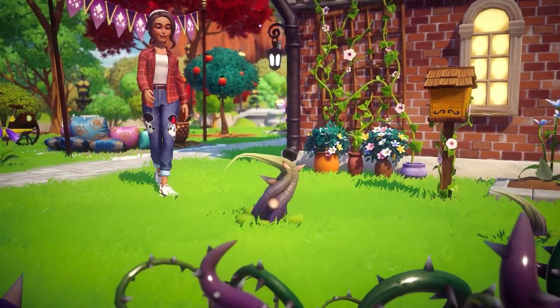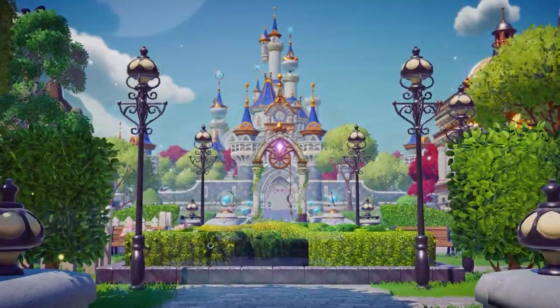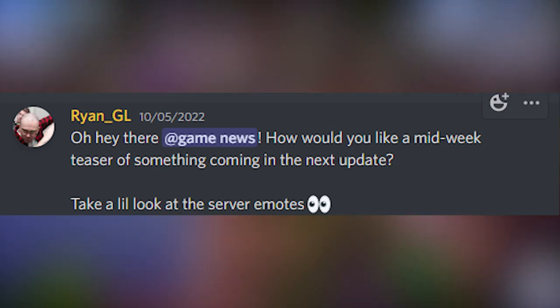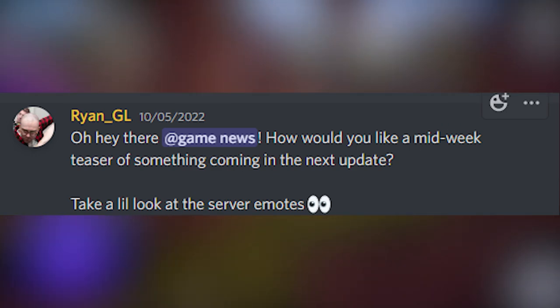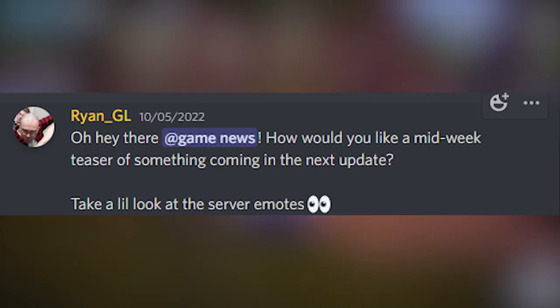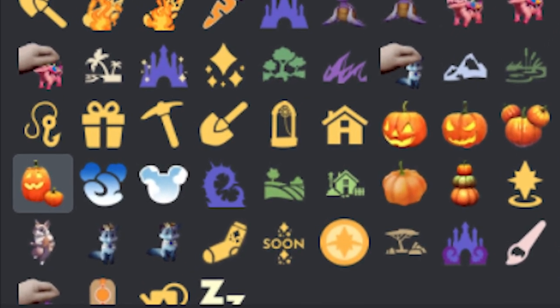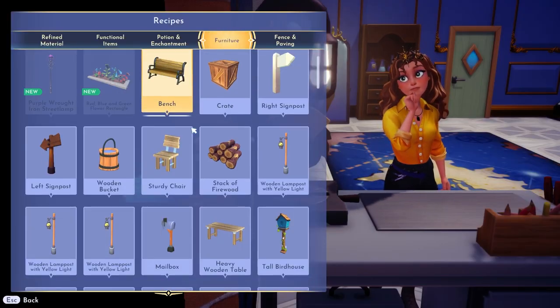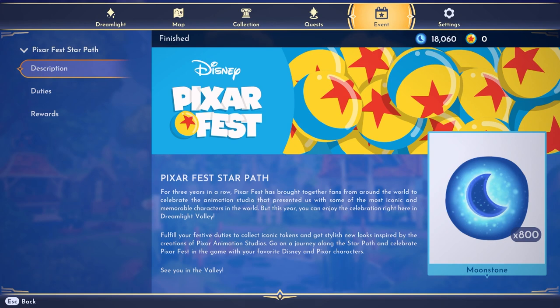There's also been a sneaky drop in the Discord server news that looks applicable to the game — things are getting a bit festive. In the game newsroom, community manager Ryan posted a midweek teaser saying to take a look at the server emotes. When we peek over, we can see some jack-o'-lanterns and Mickey pumpkin decor that'll probably be making its way into the update. I'm curious if these will be craftable items with the pumpkins we've all been growing, or a purchasable item through Scrooge's shop — but either way, it's pretty festive.